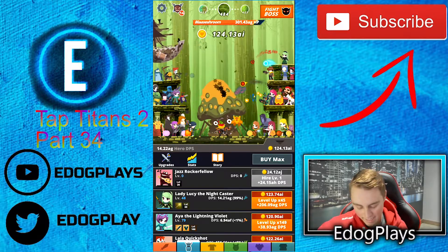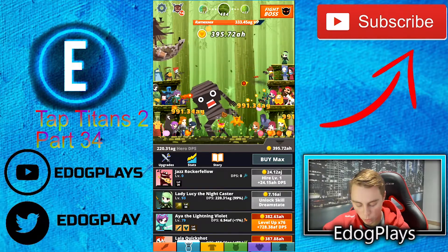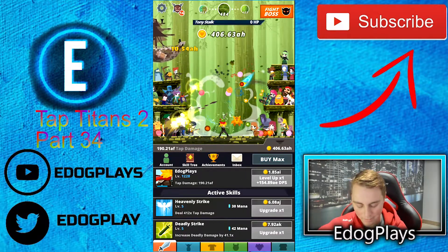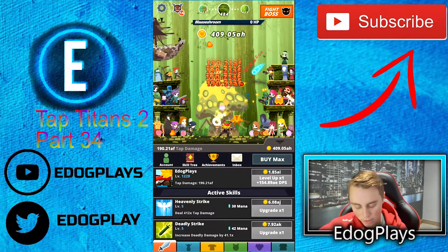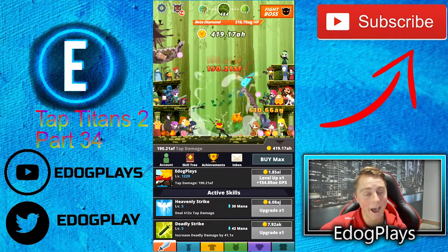We're not even close to that yet, so I am gonna buy this. We're currently doing 14.22 AG — now we're doing 220 AG with that. That is crazy. Still doing 99% of all of our damage. We are gonna start to tap a little bit this episode just because I want to get our tap damage up. Currently we're level 1,228, doing 190.21 AF per tap.